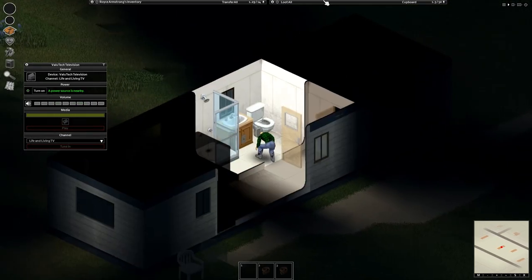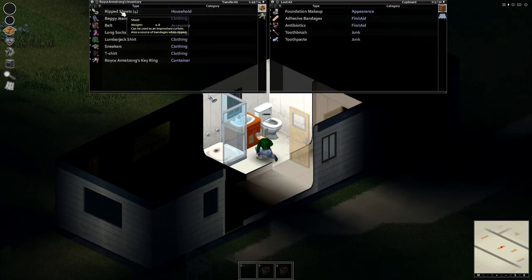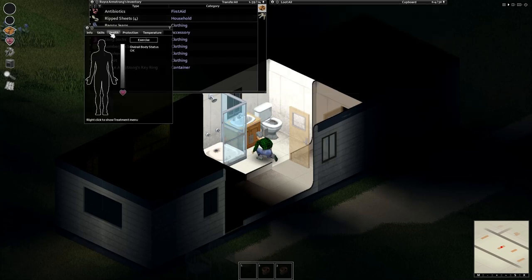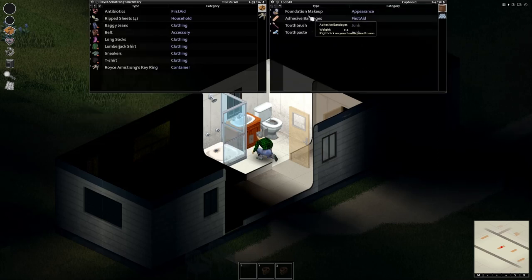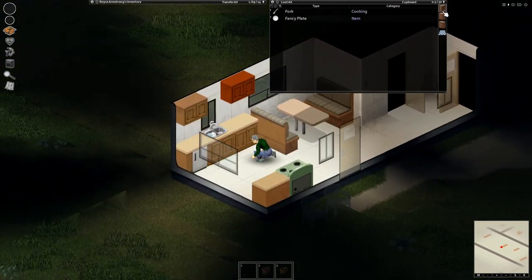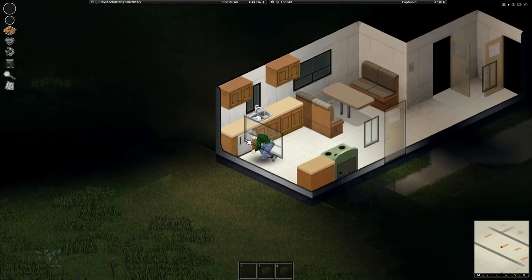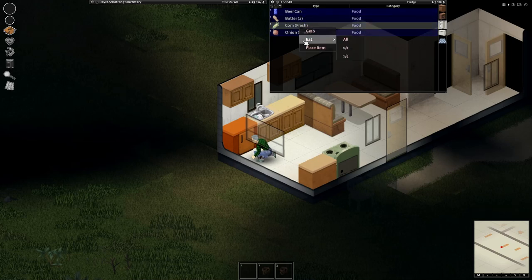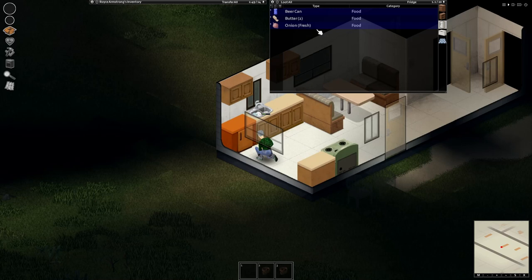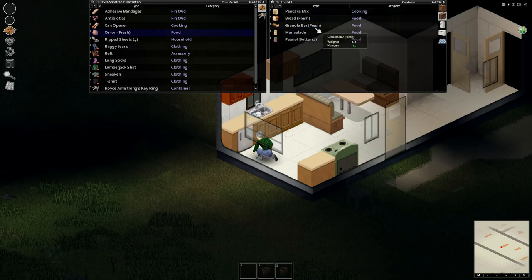Now you want to loot your house. You don't want to grab too much because being lightweight is better in case you get jumped. If you find a sheet, you want to rip that into rip sheets. In your health tab if you get scratched, you'll get a bleeding effect and you put a bandage or rip sheet on. Grab some food — your character is going to get hungry a lot. The most ideal thing is a can opener. Check the fridge; there's not always fresh food in there. After about a week, the power will turn off and you'll be stuck with canned food.